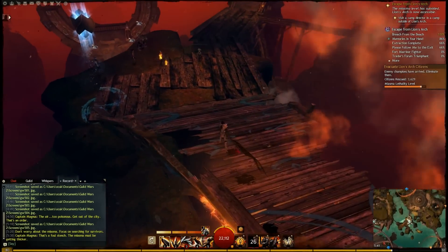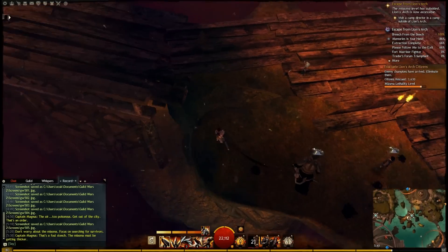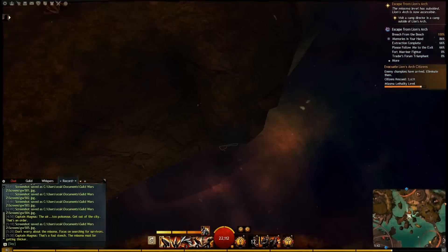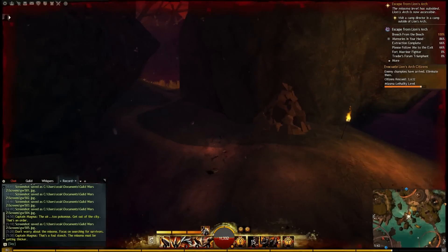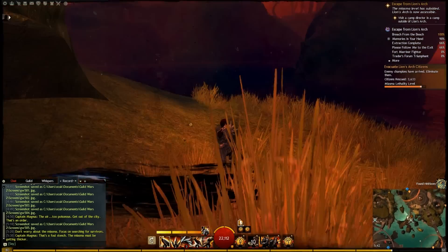Now bear in mind that any caves alongside the cliffs are prime suspects for these piles of rubble, weirdly. Any really awkward place to get to, such as the sewers and the lost grotto — there are some in there.